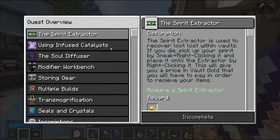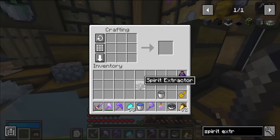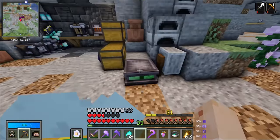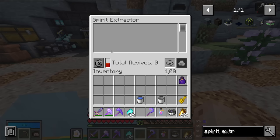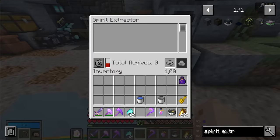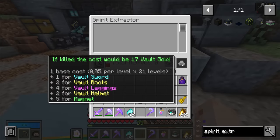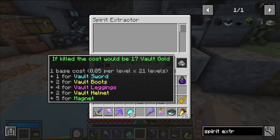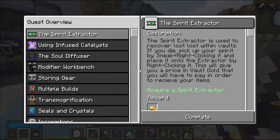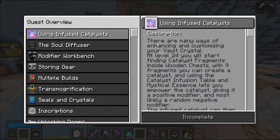In terms of our quest line, we've been tasked with crafting the spirit extractor. With a couple of larimar, there's the spirit extractor. This is a very important block - it allows me to buy back my items if I die inside a vault, because I'm not playing casual mode and I've hit level 20, so I'm past the whole die-and-get-everything-back-for-free. I can see how much it would cost me by hovering this button - currently 17 vault gold, which changes with my level and the gear I'm wearing. Hopefully we don't have to use it anytime soon. And I got some gold for completing the quest. Now we've got to the point of using infused crystals - at level 24 we'll start finding catalyst fragments.